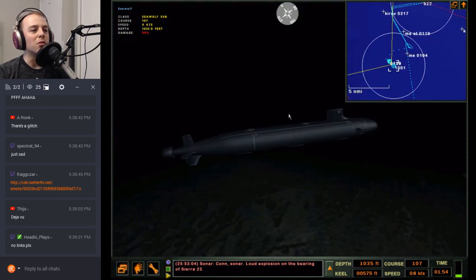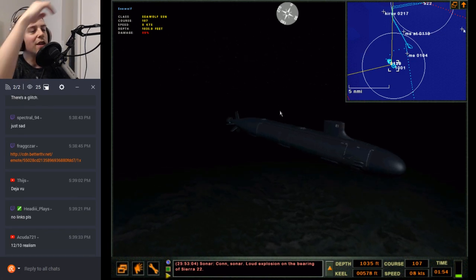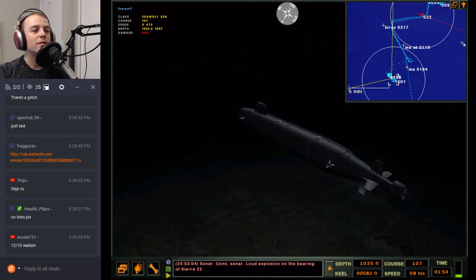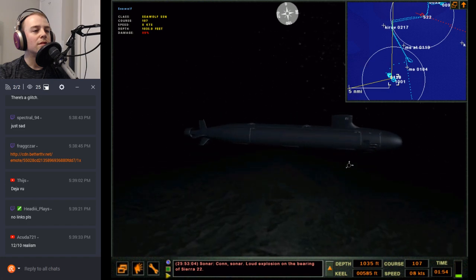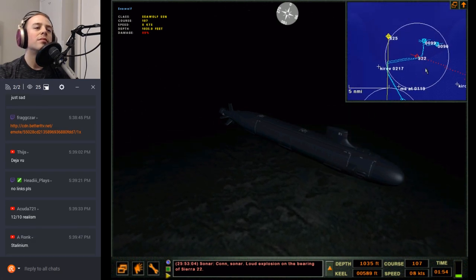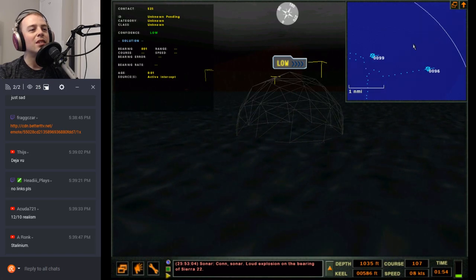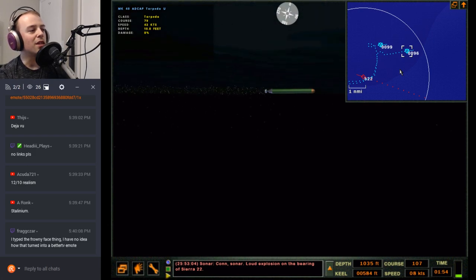This guy's going 40 knots — they don't normally lose speed in turns. Was that guy even pinging me? I don't even know where that torp came from. 12 out of 10 realism. It takes so long to look at the replay too — such a long replay at this point. These guys are just going off in random directions now. That is weird, that turned into a mess.